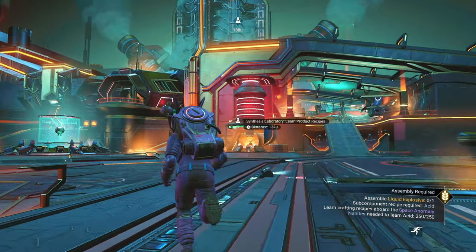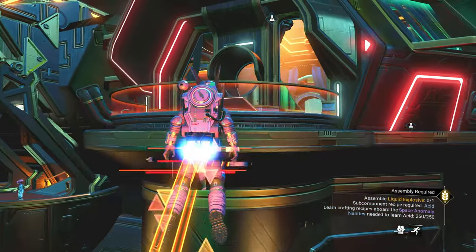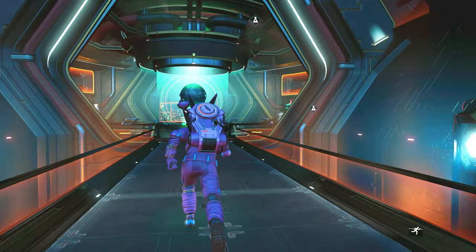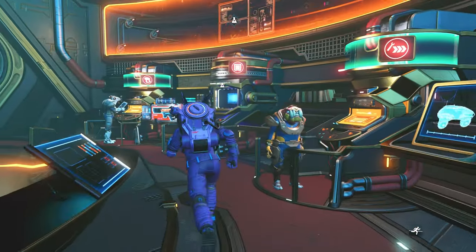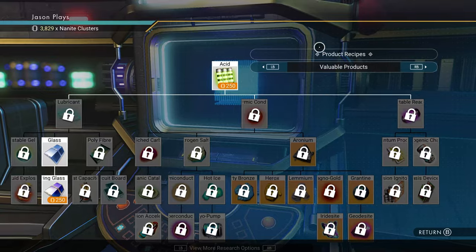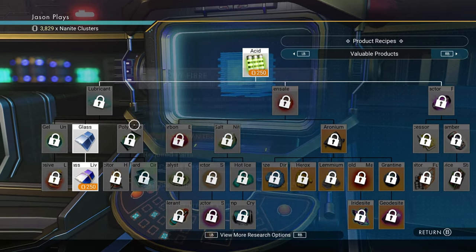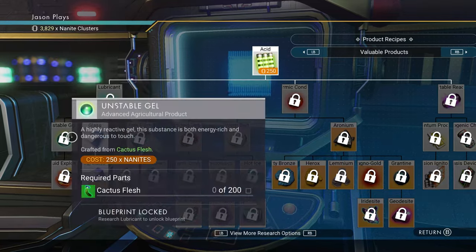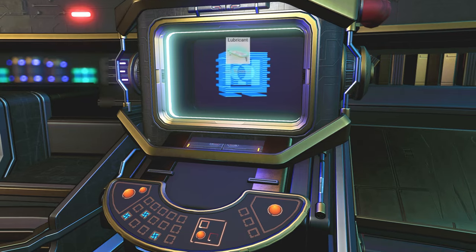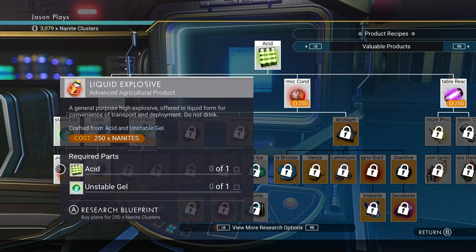I wish they would tell you all the blueprints you're going to need upfront instead of constantly sending you back to the space anomaly. At least they mark the location now - that's an improvement. In the build menu, go to valuable products. We need to unlock the tree: first acid, then lubricant, then unstable gel, and finally liquid explosive. Unlock all the way down - lubricant, unstable gel, done. Now we have the liquid explosive blueprint.